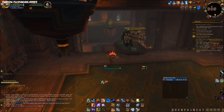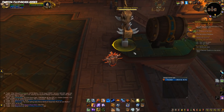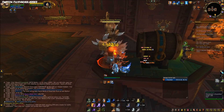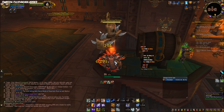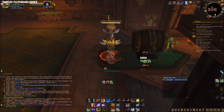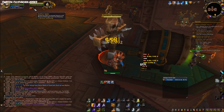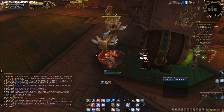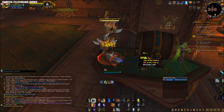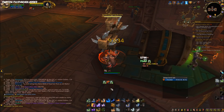For burst: activate Feral Spirits, Earthen Spike, Bloodlust, and then use Sundering. Try to save Sundering for when the enemy is actually casting since it interrupts them. The key is getting all your damage into the Earthen Spike window, which gives a flat 20% damage increase. Almost all Enhancement abilities deal physical or nature damage, so nearly your entire kit benefits from Earthen Spike combined with Bloodlust and Spirit Wolves.